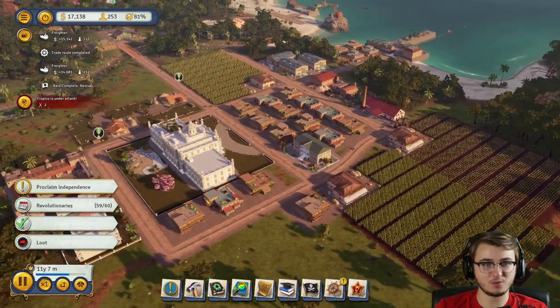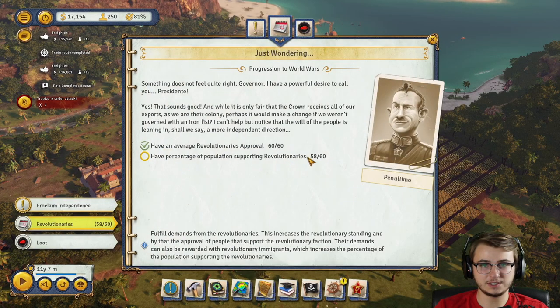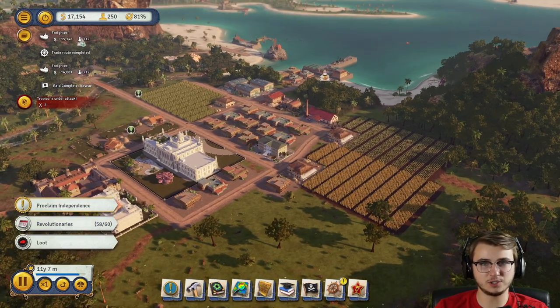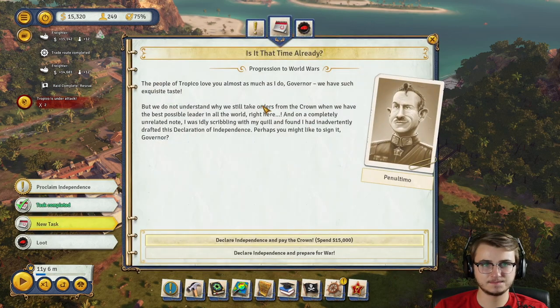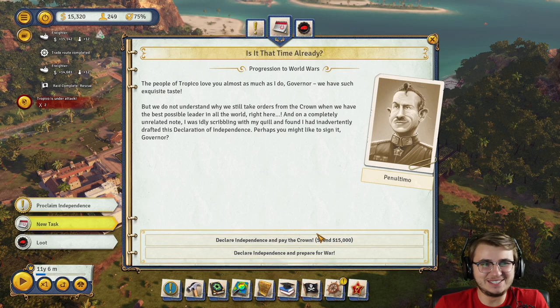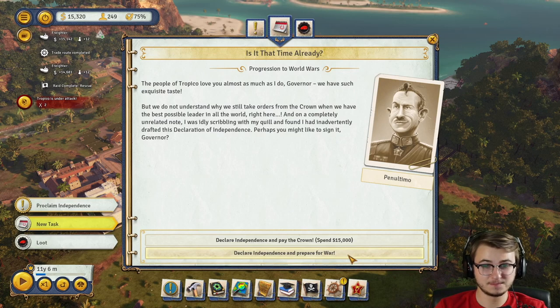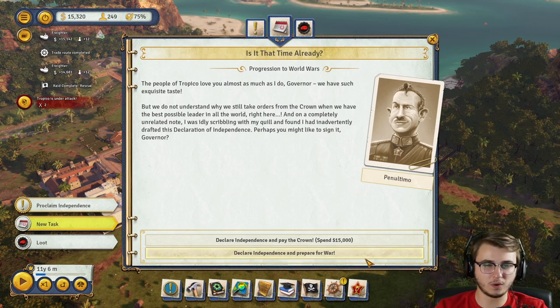Have a fort — I already got one, I'm way ahead of you guys. We still have the loot raid going on. Revolutionaries — percentage of the population supporting revolutionaries. I don't know how I would turn anyone else into a revolutionary, to be completely honest. Did we just beat it? I didn't even do anything — all these things just kept popping up and I just kept clicking on them. Declare independence and prepare for war, or declare independence and pay the crown $15,000.